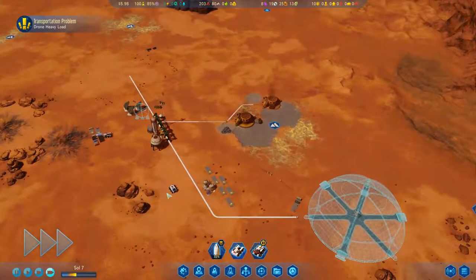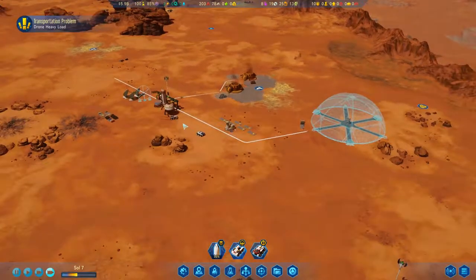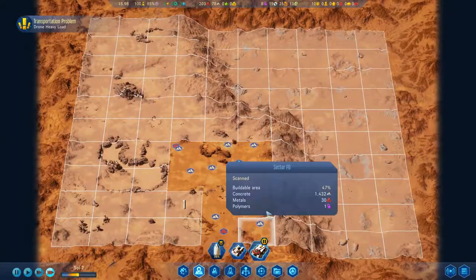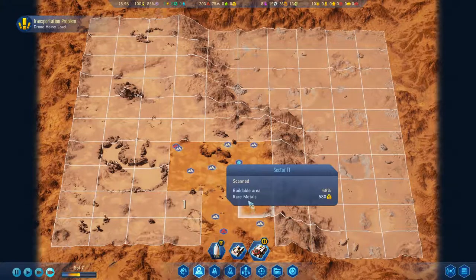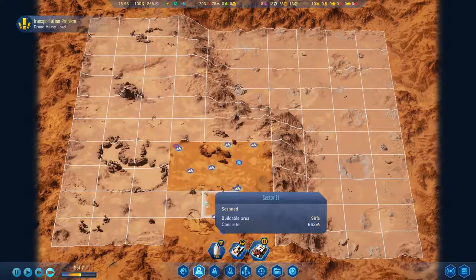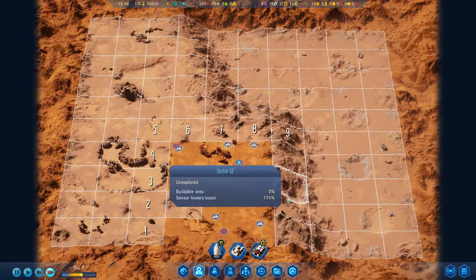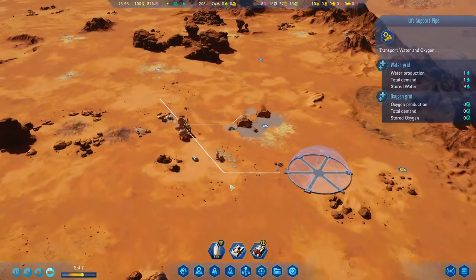I'm going to go ahead and speed it up just a bit, and we'll get that going. Let's take a look at our map, because we don't have anything to survey yet — no anomalies and all that stuff. Some sectors are being scanned. I'll queue up a bit more, just so we're not without that. I should probably get down a couple more survey towers as well.